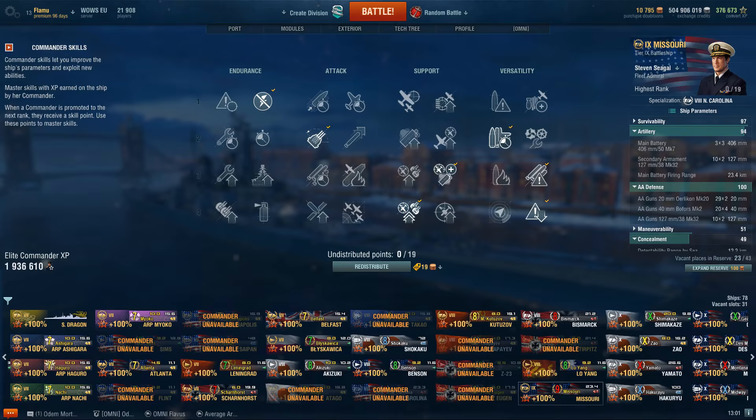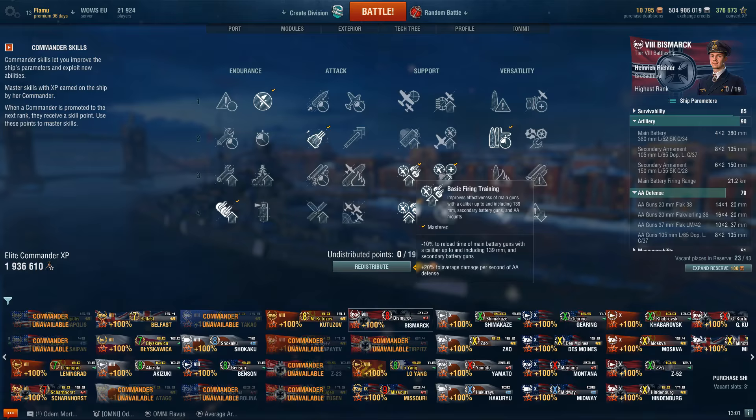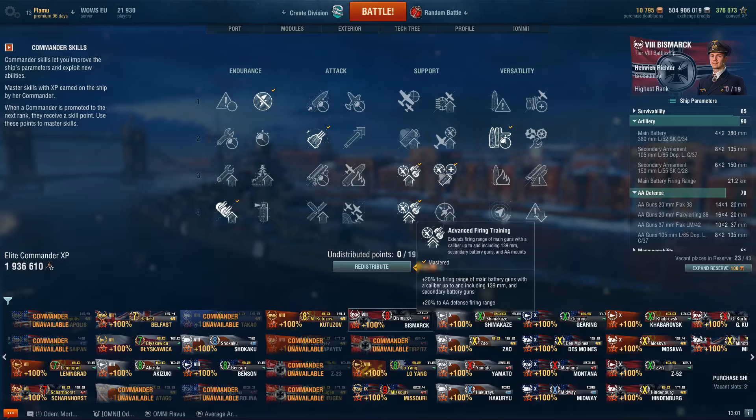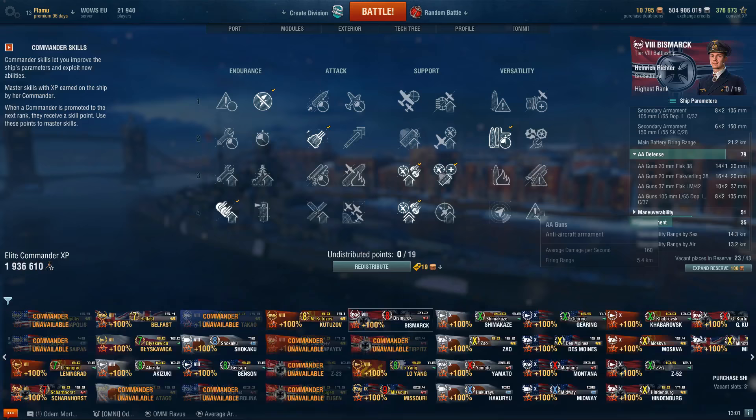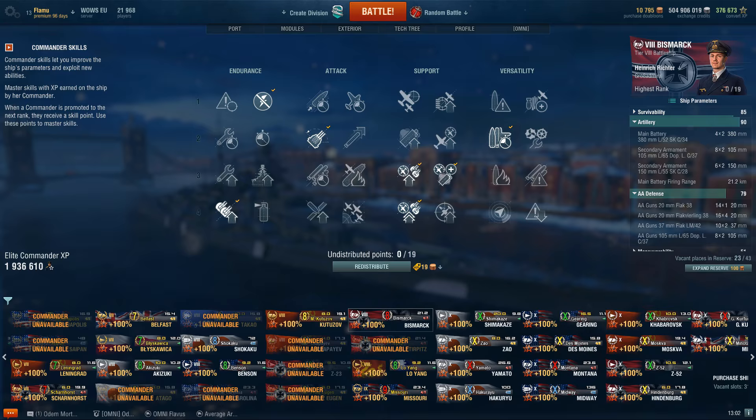Bismarck — unlike the Großer Kurfürst, I don't go full tank here because the secondaries work fantastically. Basics are similar: Preventive Maintenance, Expert Marksman, Adrenaline Rush, Superintendent, Basic Fire Training, and then AFT, Manual Secondaries, giving you better AA and better secondaries. You still end up with a fair amount of AA so you're not helpless against carriers. There's also a patch coming that will make Adrenaline Rush work on secondaries as well, which will make secondary Bismarck significantly stronger. We'll have to see if that makes secondaries worth it on the Kurfürst at tier 10 — so far people keep their distance too much.